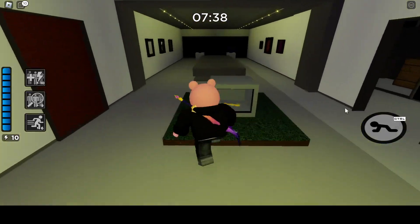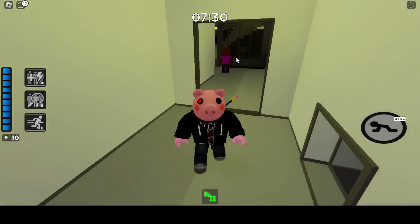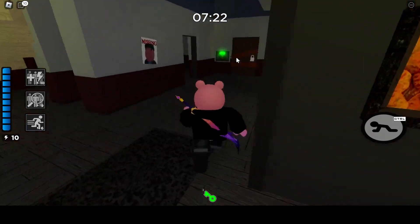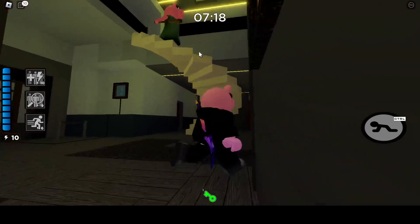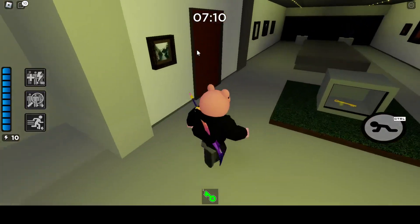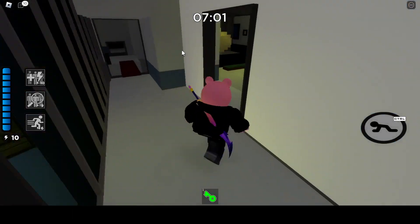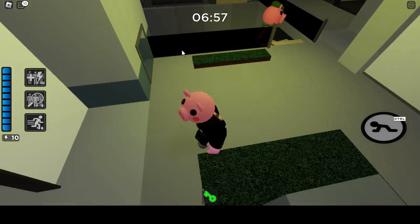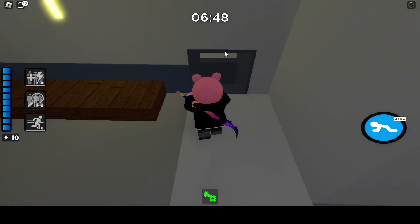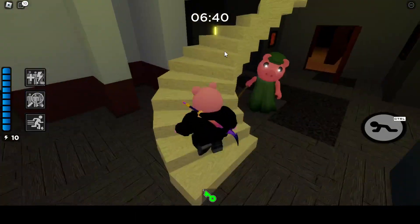He just jumped down next to me! He just did like a leap and grab — an assassin move! He's doing his routine scan of upstairs. He's going downstairs — not good. He's following you even more intensely. You lost him — how do you lose something that can find you no matter where you are? He's in intense pursuit. That's where he killed me — the assassin move.